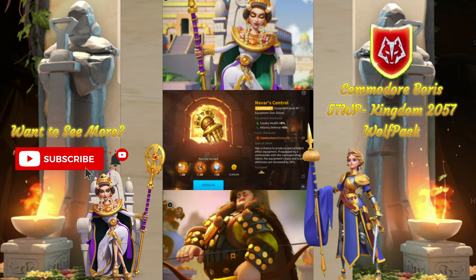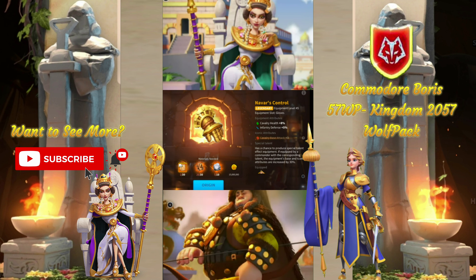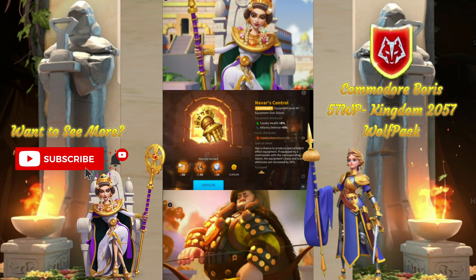For Cavalry, we have Navar's Control, which is one of my favorite pieces in the game. It's solid, easy to get, and I'm always a fan of health, so I can't ever complain about that. It's really the poster child for great miscellaneous equipment pieces.